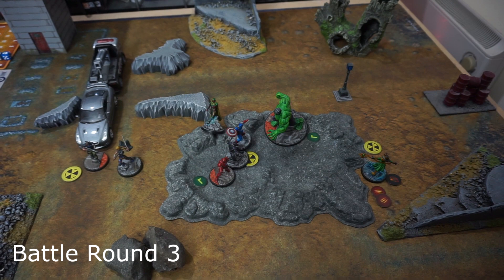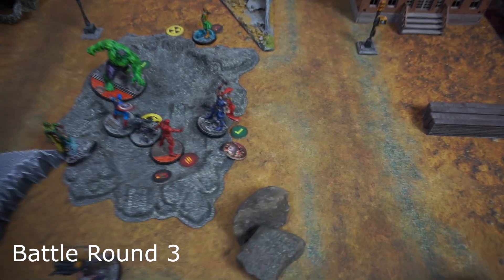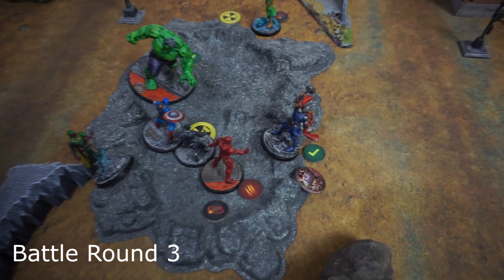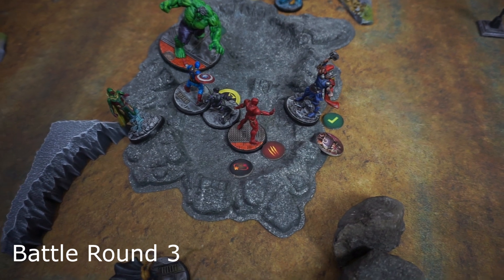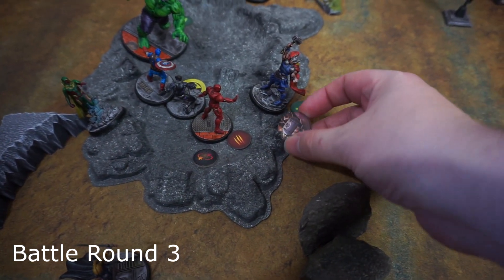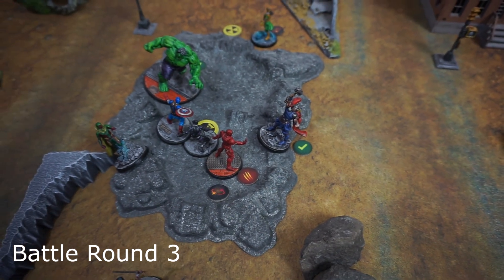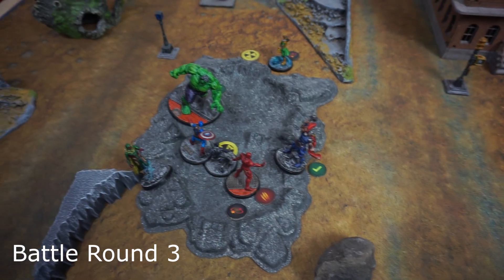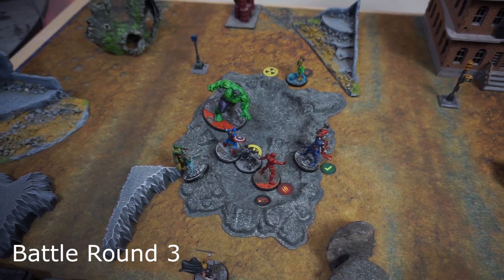Thor activated and moved up medium to the edge of the crater, then did a basic strike on Iron Man — just one damage, but enough to daze him. Iron Man dropped his hammer and Thor paid one power to pick it up, so Thor now has a hammer in each hand and is a lot more dangerous. He's also within two of the shelter, leaving two healthy characters on each side.